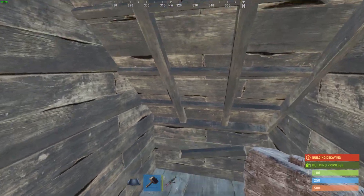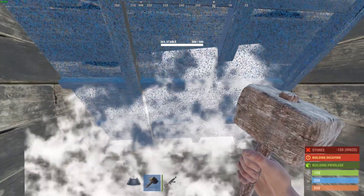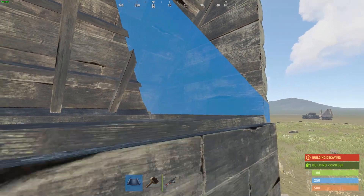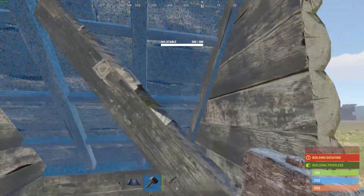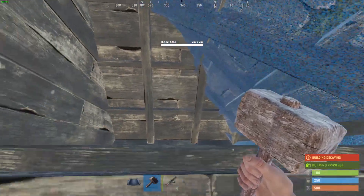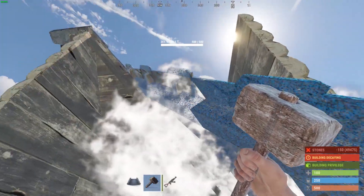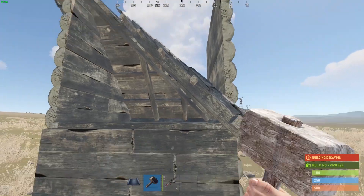A very important thing to know is that if you upgrade this roof to stone and place the roof triangle as such, the bunker will not open — both roofs must be of the same material. So to open the bunker now, you simply have to upgrade the other roof to stone as well, and the bunker will open as you can see.